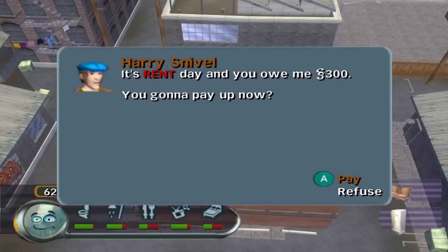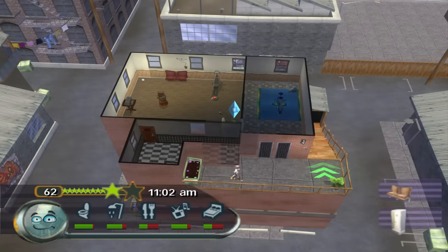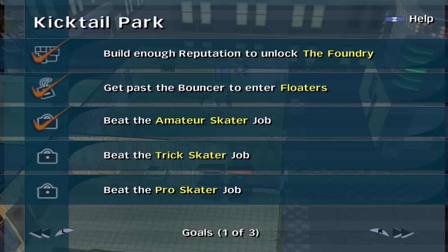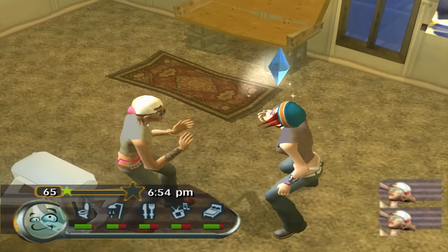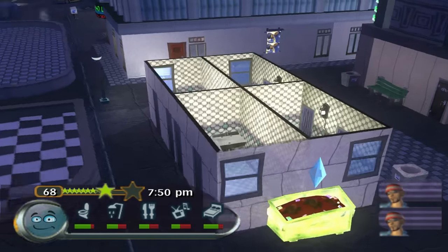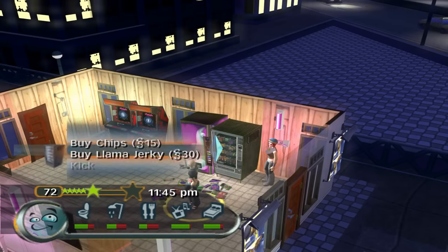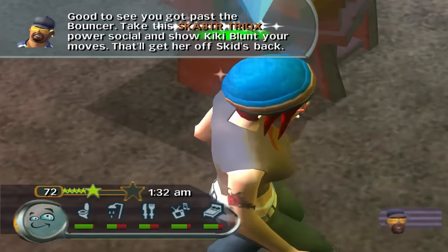The bouncer finally let me into Floaters in Kicktail Park. No luck on unlocking the machine upgrades or the artistic skill machine. Harry Snivel came by and collected rent — this is the guy that came in and stole my stuff. My landlord. The game gives you a lot of resources to make you feel more comfortable hanging around the districts more than your apartment. You can take care of a lot of your needs while out and about — there's toilets, vending machines, pretty much everything but a shower stall. So I don't mind hanging around and building reputation until Darius comes by and gives me the skater trick power social.